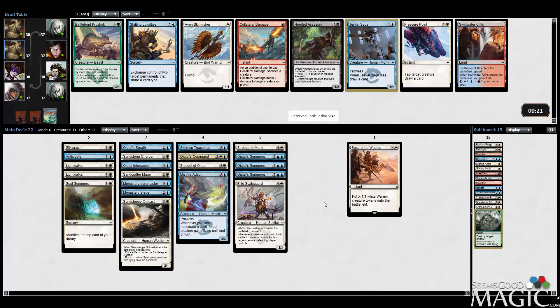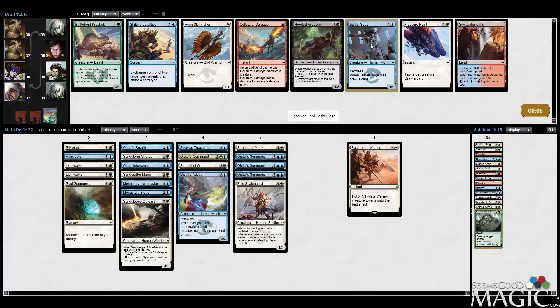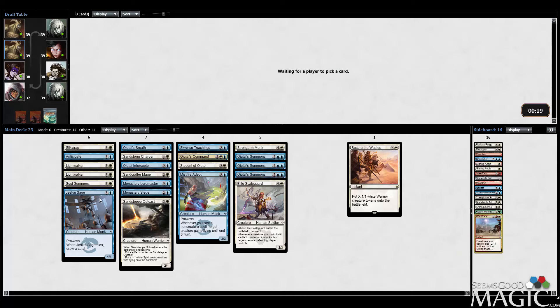I still want to play 18 lands — we've got enough five-drops that I want to hit. Now that we have Monastery Siege, you really want a bunch of mana for Teachings too. We'll take Jeskai Sage, but I don't know what I'm going to cut for it yet. Warflare would be good in here — I'll just hate it because it's a good card. I'm not going to play Skull Keeper or anything else. I'm pretty hopeful we can wheel Soul Summons, but we'll see. I could play 17 lands, but it doesn't seem appealing — I think I'd rather play 18 lands with this deck, believe it or not.